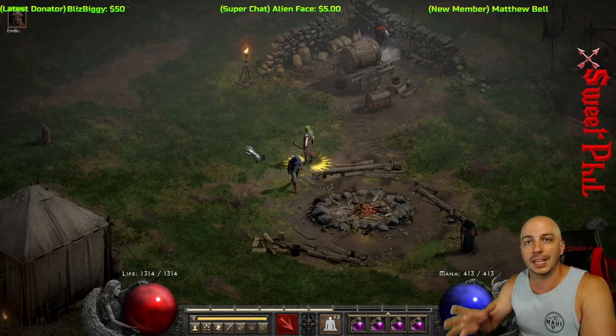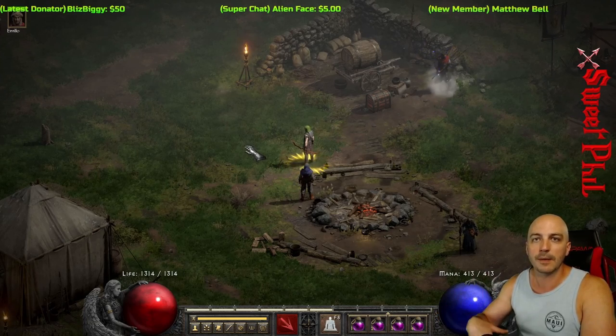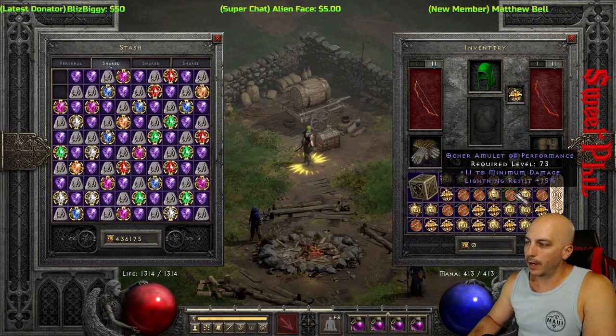I'm going to gamble these amulets from Gheed's because that's how you get the amulets to use for this recipe. You gamble them from somebody so they're the right level to get the two to skills. I'll be right back and go get these. All right, here we go, I got a bunch over here.